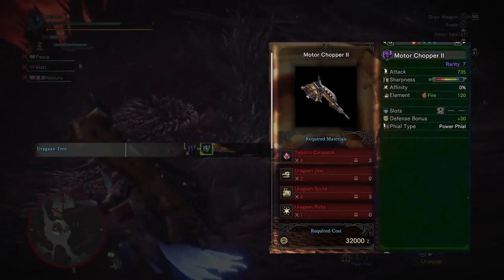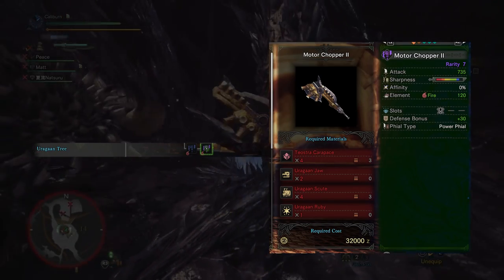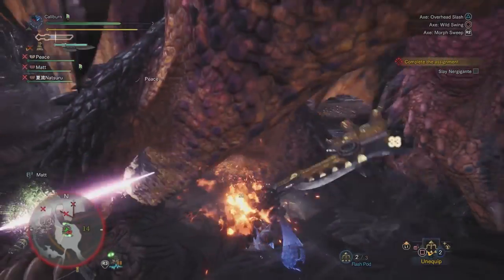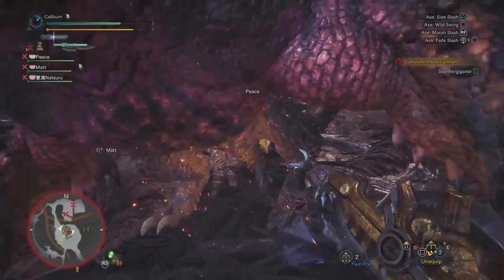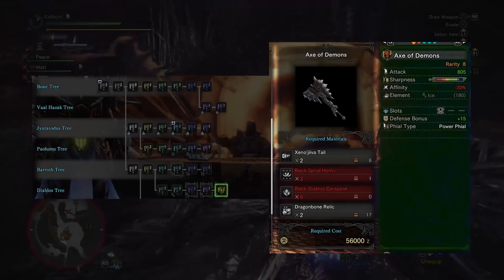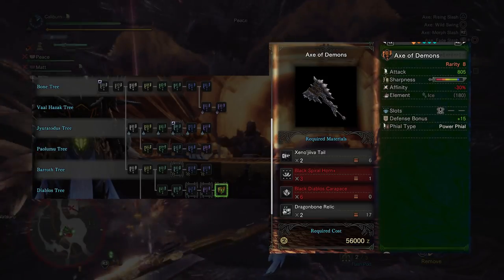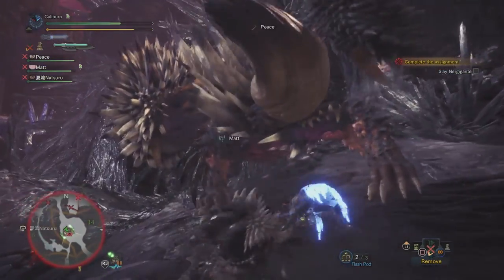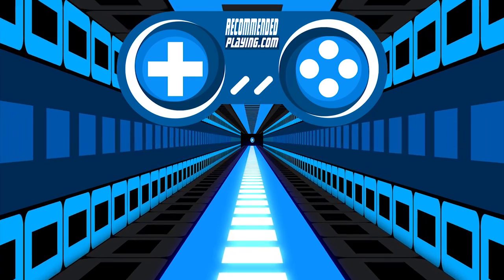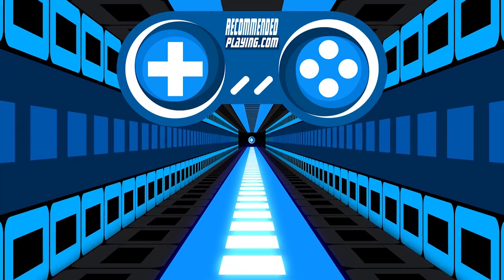For additional endgame weapons, you can upgrade the Motor Chopper 1 into a Motor Chopper 2 by using 4 Teostra Carapace, 2 Uragaan Jaw, 4 Uragaan Scute, and 1 Uragaan Ruby. This will be most useful in hunts against Vaal Hazak and Kirin as they are extremely weak to Fire. It won't be as useful for everything else because about 12 of the 36 monsters in the game are immune to Fire. You can also go through the Diablos path to build the Axe of Demons, which has the highest raw damage output available with a Power Phial, and it will be an excellent option once you can offset the negative affinity and gain Non-elemental Boost through gear or decorations. If you thought this video was helpful, please consider subscribing to the channel. Guides for the rest of the weapons are on the way.